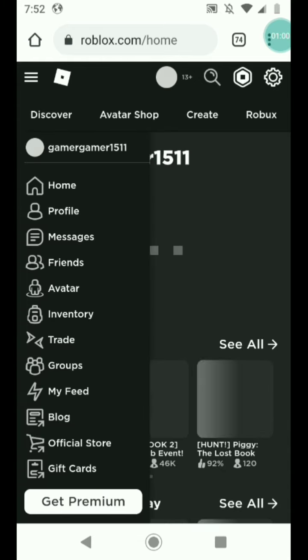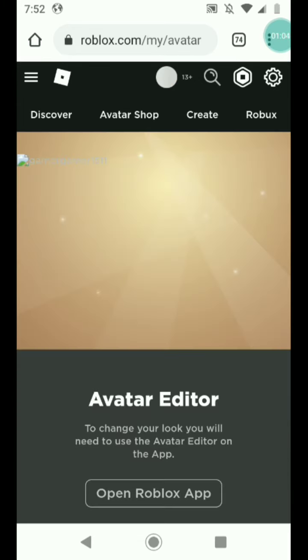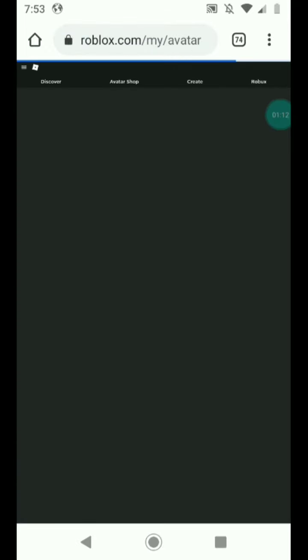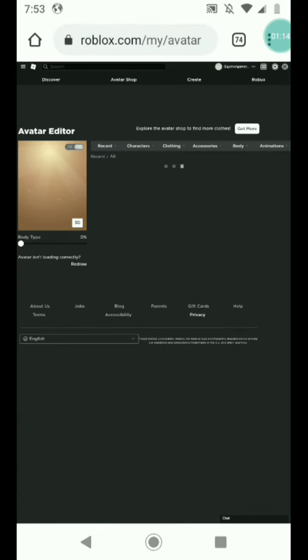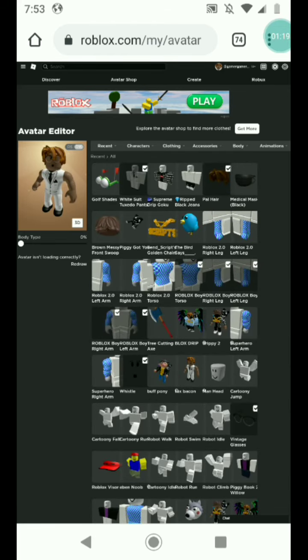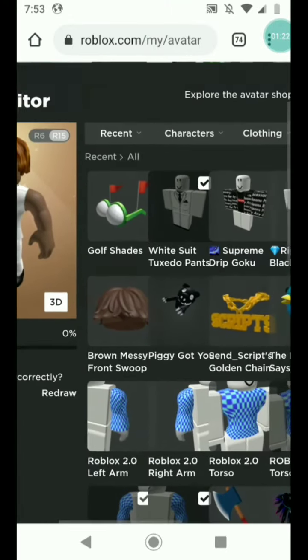Okay, go home. Then what you want to do is go into your inventory. Okay, we're good. So now what you want to do — so now as you can see right here,